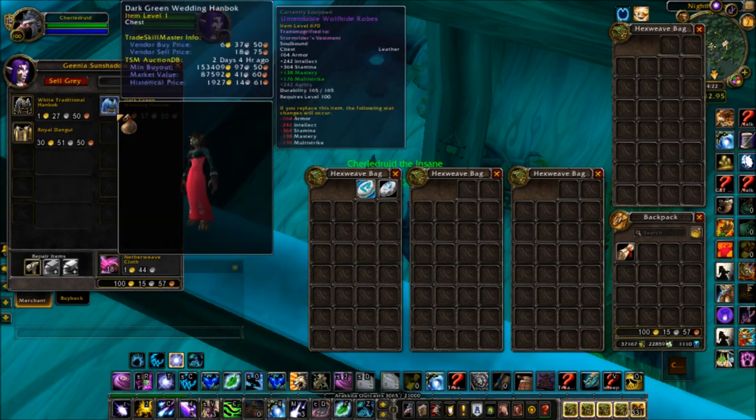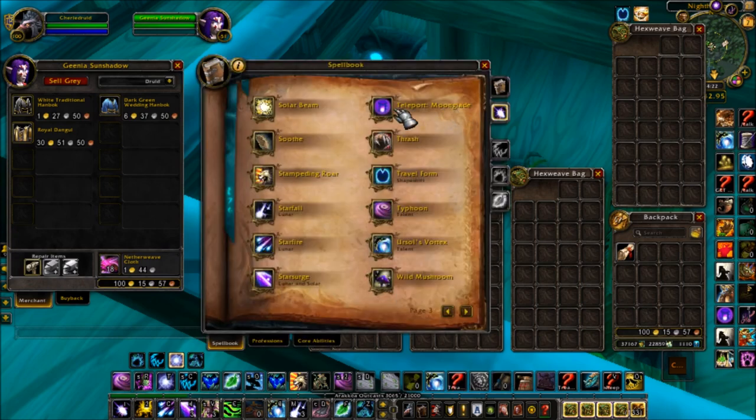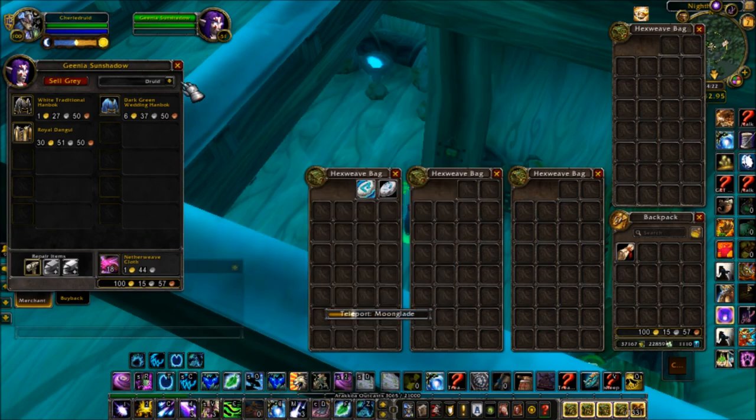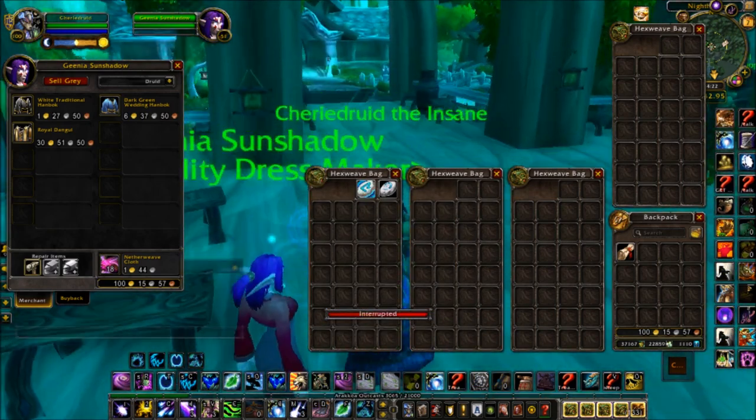It's nothing more than cosmetic — it doesn't have anything special — but if you're wearing this on a bank alt you look pretty expensive. It can sell upwards of 100 to 150k. If you're on your druid it's not hard to pop over here; the spell has no cooldown, you just press it and you'll be only a few feet away from where you need to check.